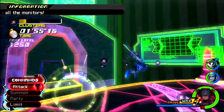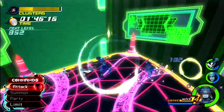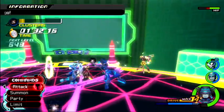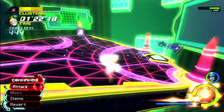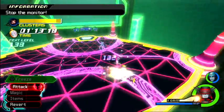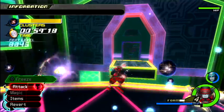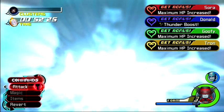We need to get these guys out of here — we got some clusters. Fyra! I actually never got to use Fyra for a while. We got all the clusters — stop the monitor! Freeze! Two more to go — got it! Drive — Valor Form, baby! Let's do this! We need to stop the monitor! Freeze! This should be easy because Valor Form is pretty sweet. Stop the final monitor! We are done! My HP increased — nice.